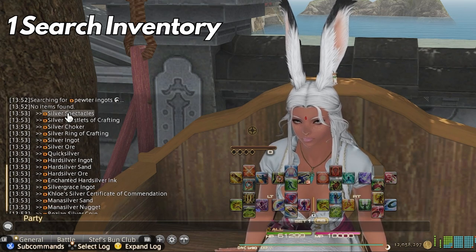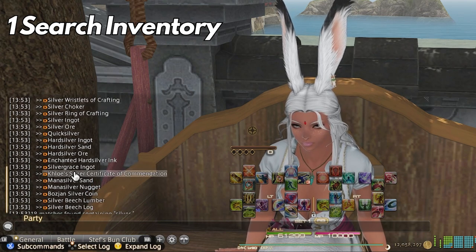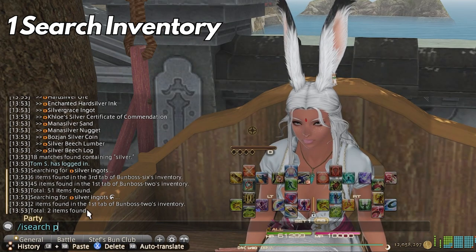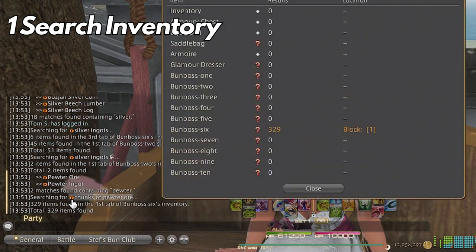If you're using a broader item like 'silver ingot' then you're going to get a lot of items with the name silver in it that you own. So if you are a veteran, especially a crafter and gatherer, you may have a lot to sort through. If you use a more specific item like 'pewter ore' you can see it's a much smaller list.